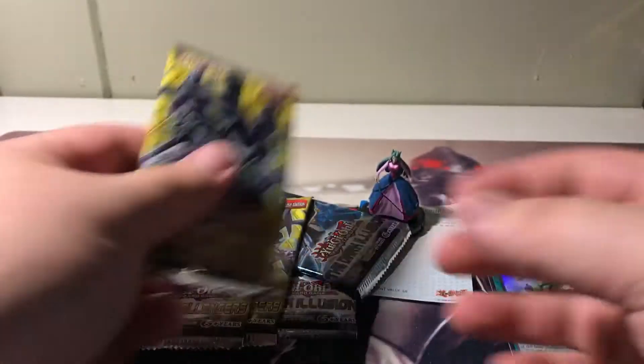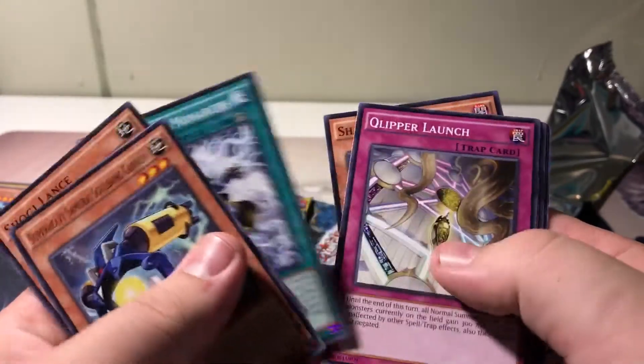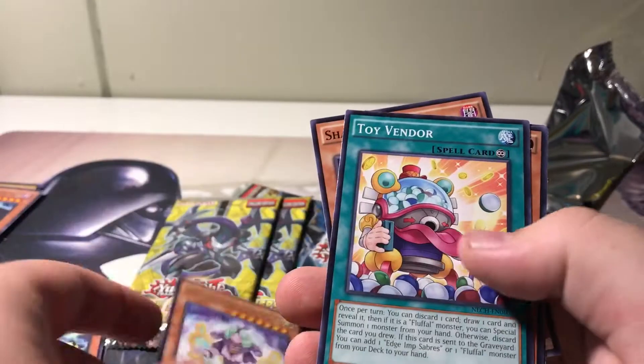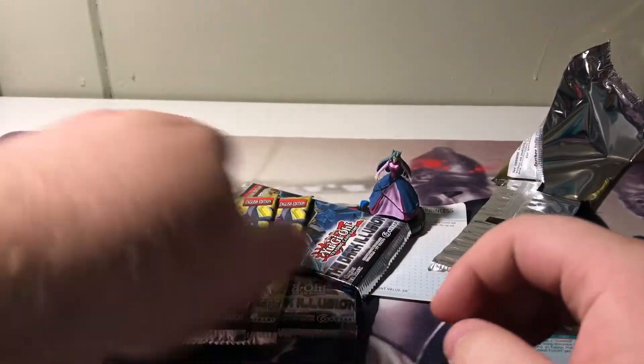So we got three packs of New Challengers, let's get right into this. Super Heavy Samurai, Shogun Lance, Strike of the Monarchs, Clipper Launch. We have a Shopina the Melodious Maestra, and no super for that one, which is all right.